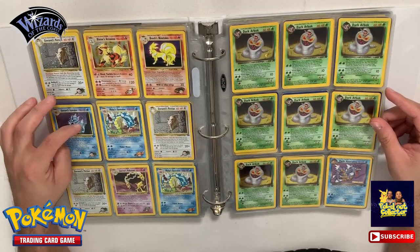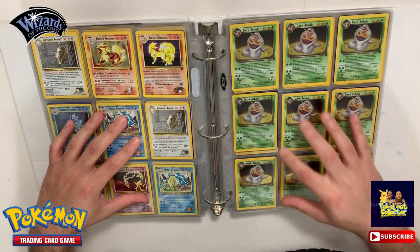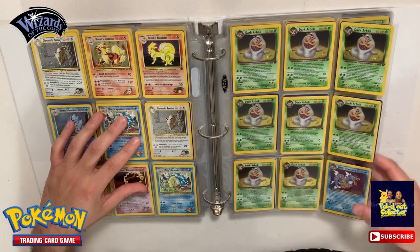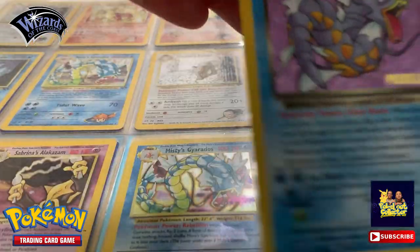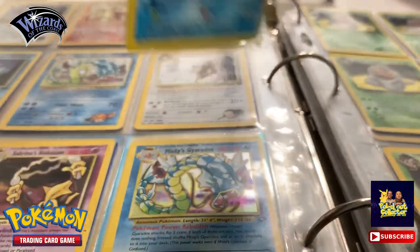We resume over here with more Gym Challenges - these are holos. We got a bunch of Arbok over here, so it looks like we're going into our Team Rocket duplicates. We do have a pre-release Gyarados - is this worth anything? Let's see - it's got a little scratch though, but it's not too bad.